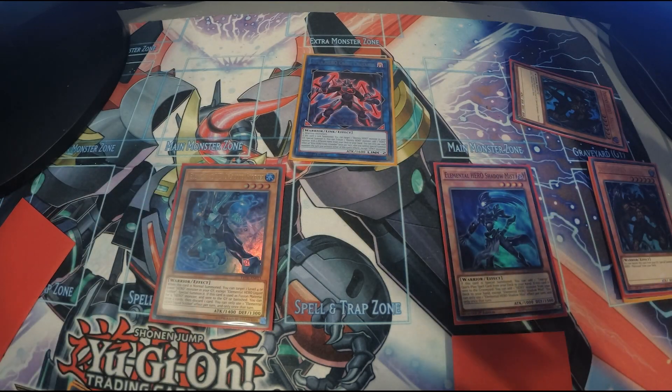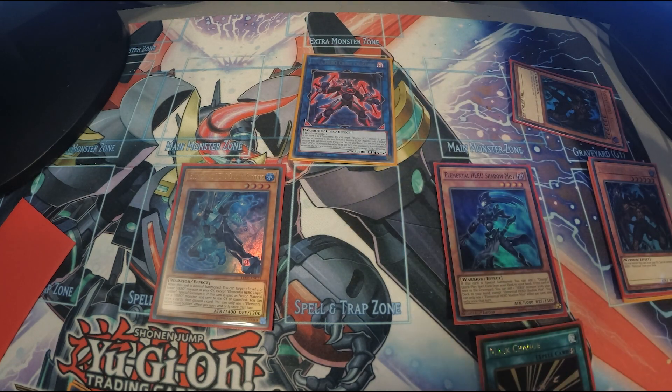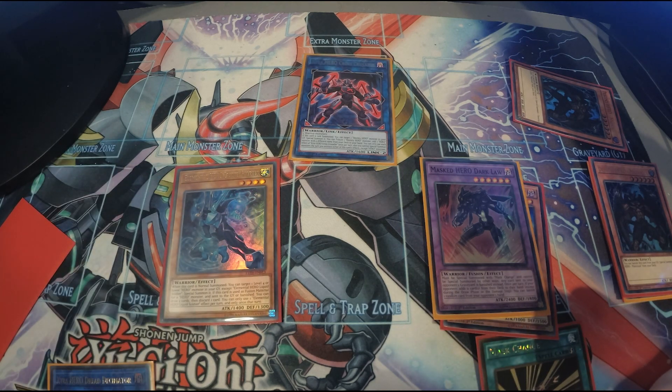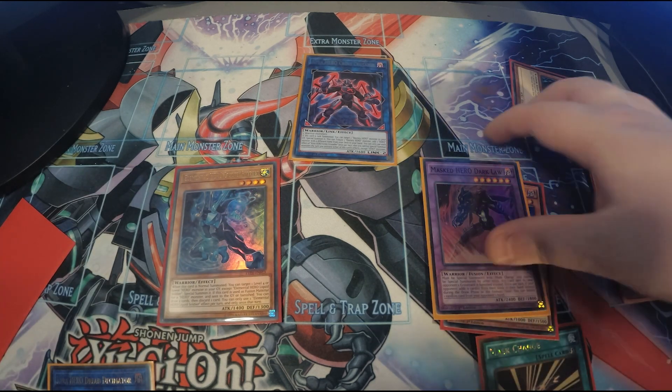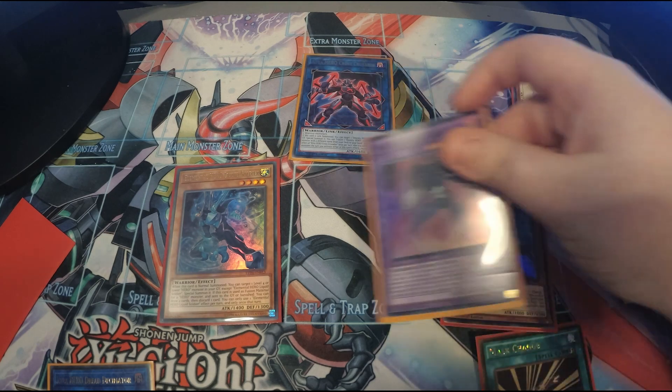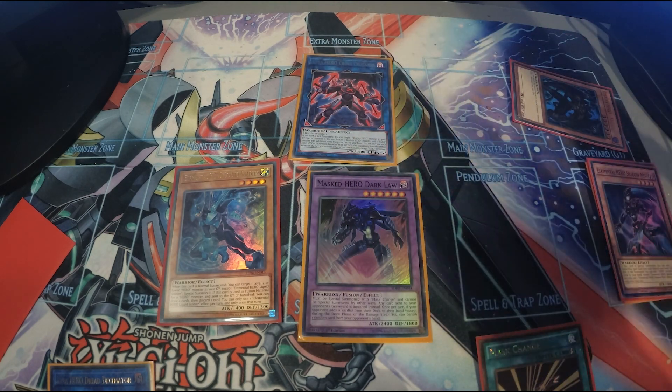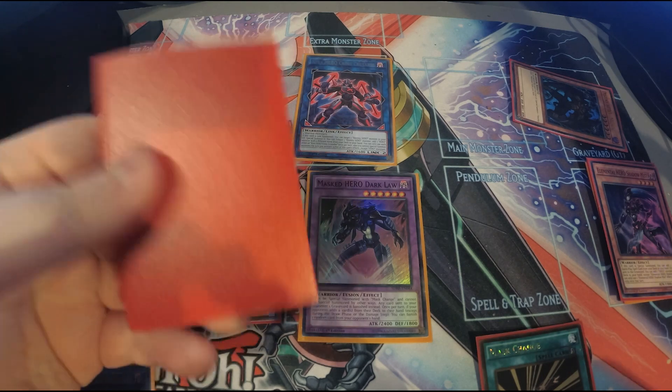From here we set Mask Change. If you're aiming for Dark Law right then, that's it — you Mask Change Shadow Mist into Dark Law next turn and get your Dark Law with the greatest of ease. Or if you're going against a back row heavy archetype you could go for Acid instead. But as this is the Dark Law combo, we make Dark Law. During our opponent's turn when Shadow Mist is sent, we search out a HERO card.